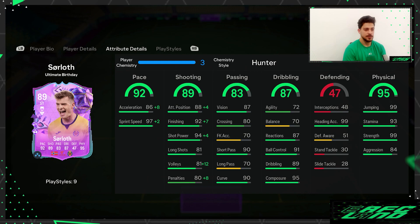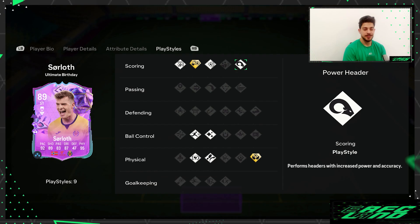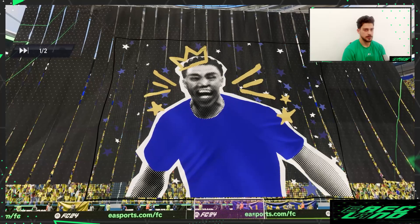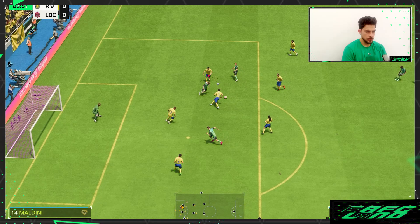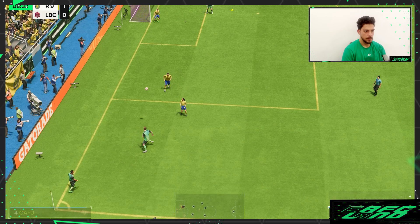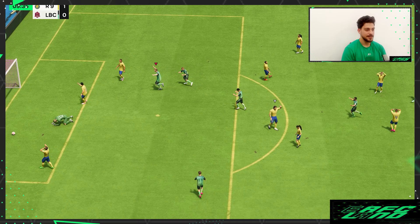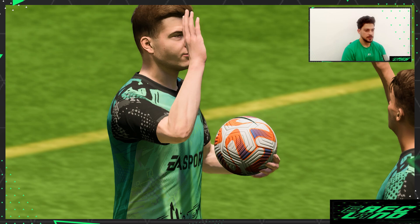That was the stats overview. Let's see how he actually plays in-game. This is Division Rivals action — they're a really good team. Let's see how he does. Sordor is really powerful in the box — first shot, second shot — first goal! Come on!